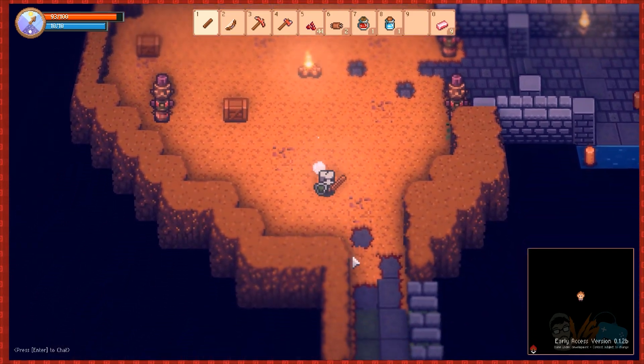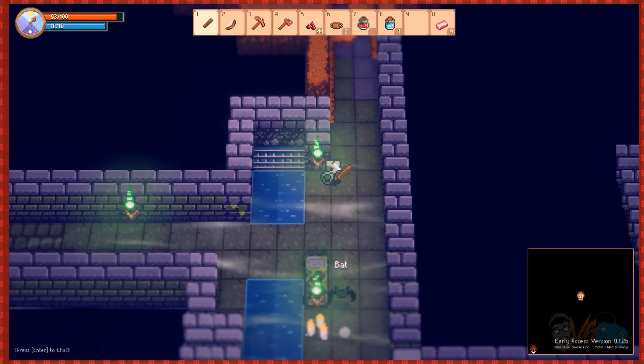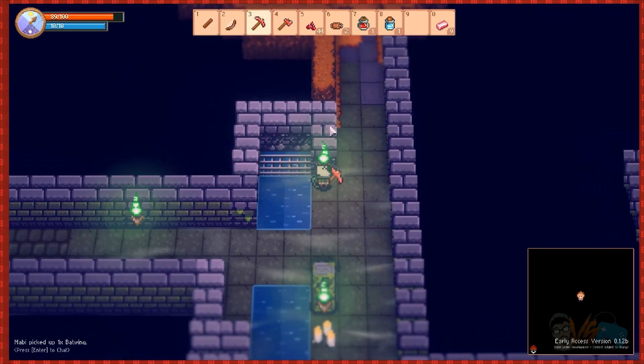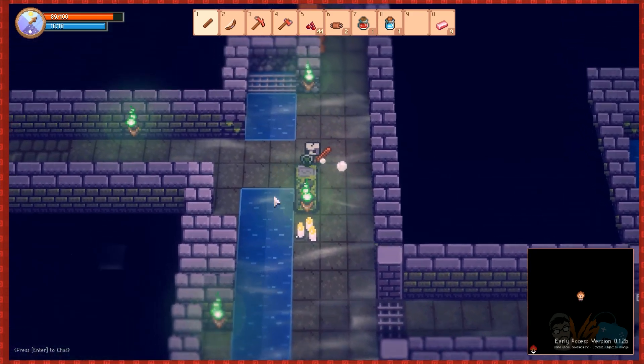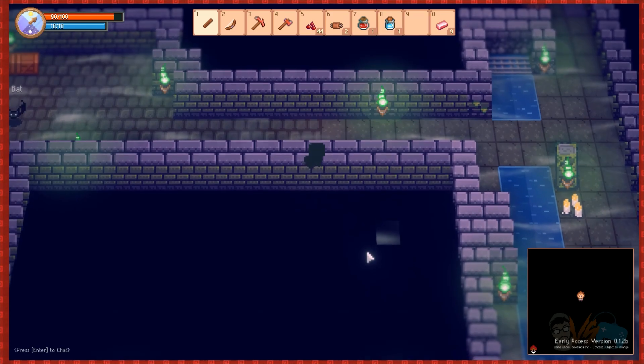Wow, green ones — pick it up just so we can have it. I can't break this one; I could break the other ones, weird. What's this way? Is there like a secret room?